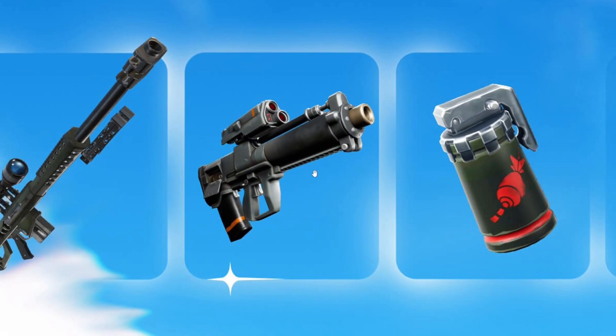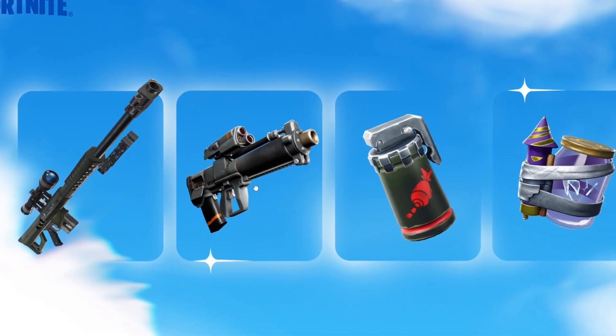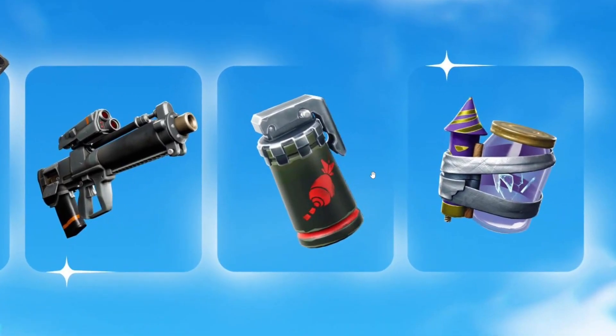Then we have the proximity grenade launcher, which is basically a grenade launcher where when you launch a grenade it bounces once, and when it's near an opponent it ticks twice and then instantly explodes. It does a lot of damage and is very strong. You can expect a lot of people wanting this in zero build especially if you don't have any cover.